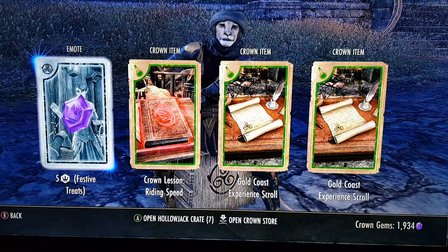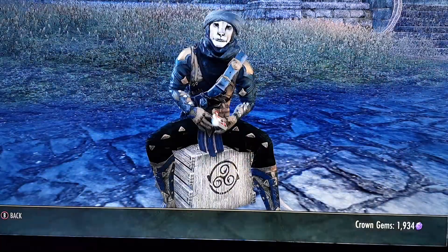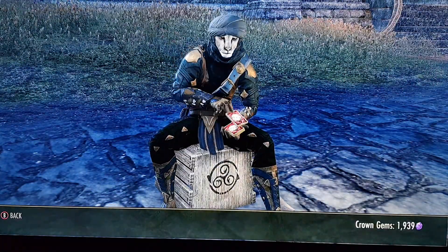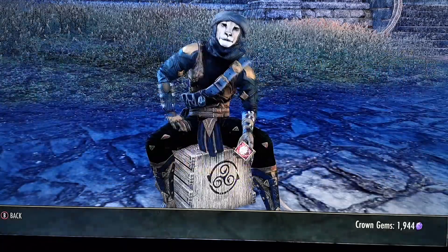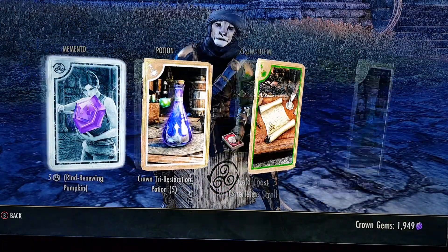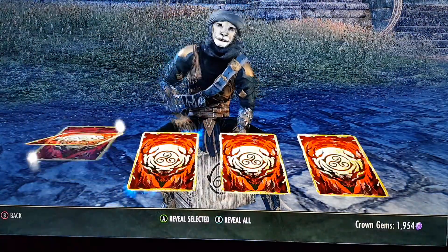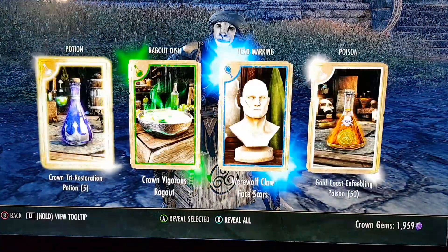Alright, coming down to the end here. Still got time for something good to happen — time to roll the hard six. Got another pet, that's kind of cool. Another costume, that's pretty cool. Three more. Alright, let's see — the last set here, let's see how we do.